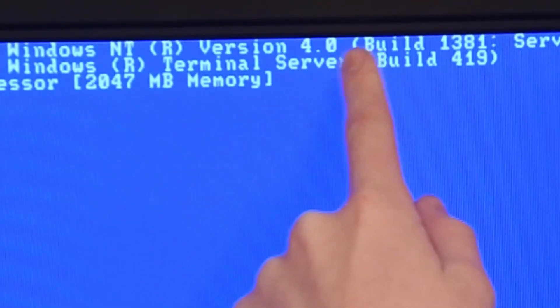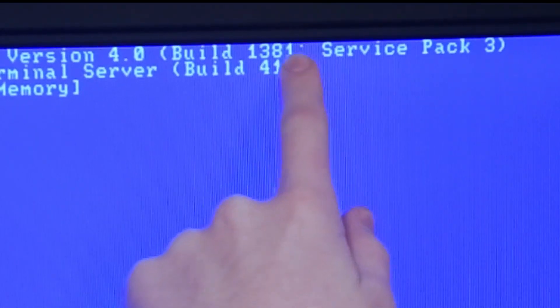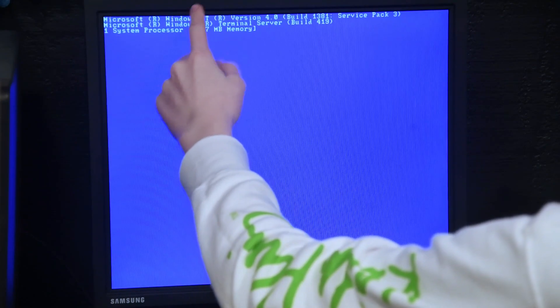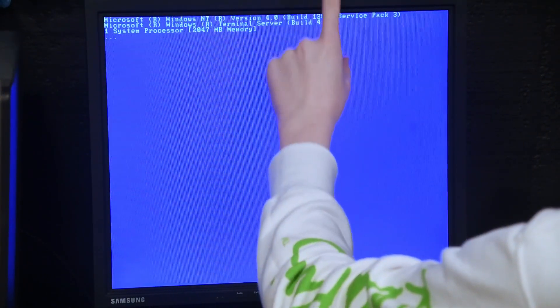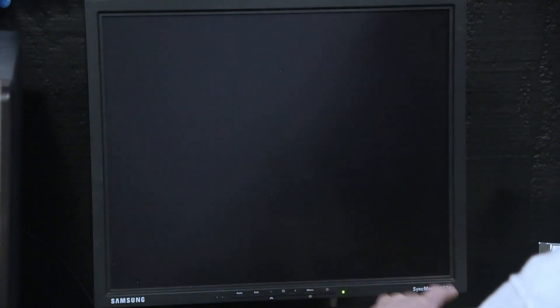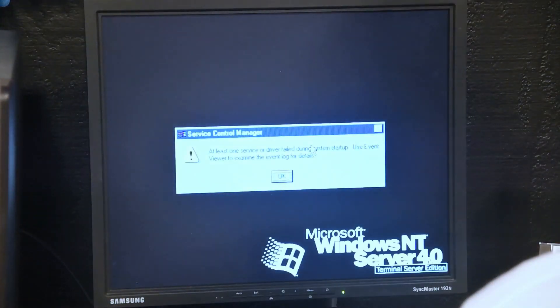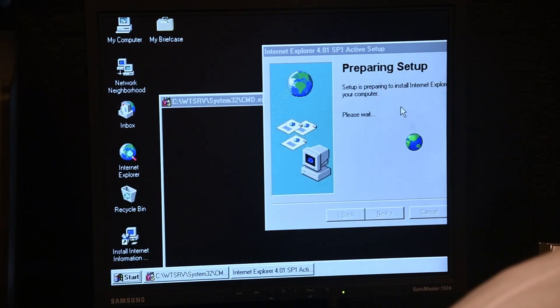Microsoft Windows NT version 4.0, build 1381, Service Pack 3 — actually, this is just Windows Terminal Server, build 419, processor 1, and 2 gigs of some type of DDR RAM. Got games? Yes — Solitaire. Let's play.